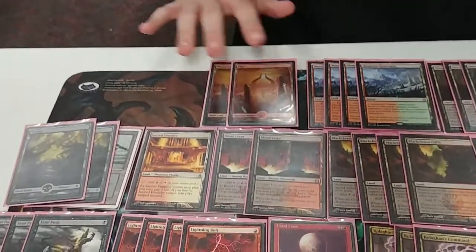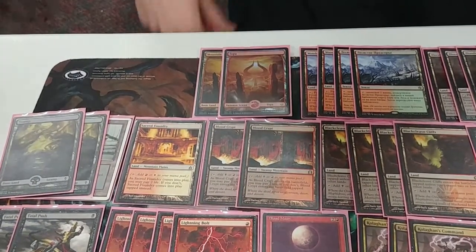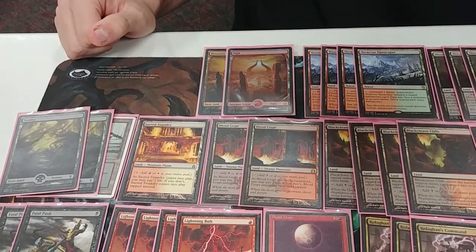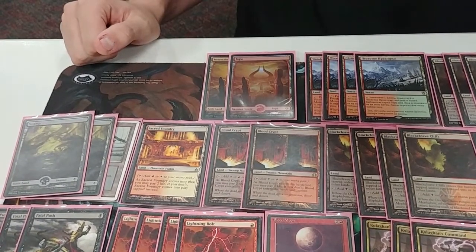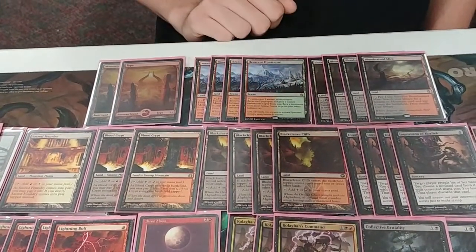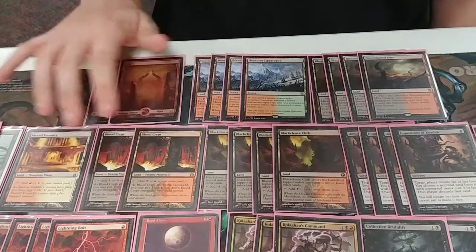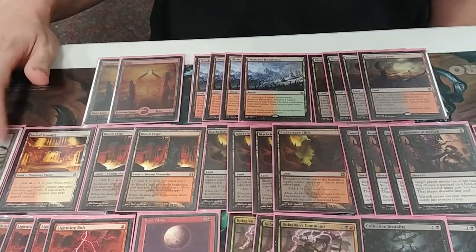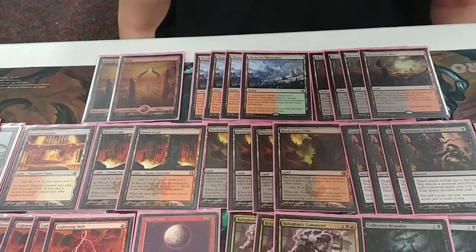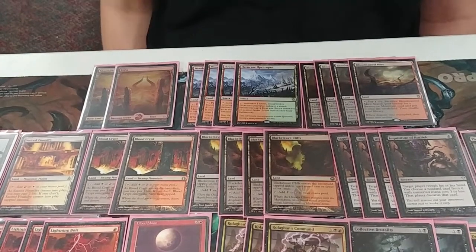Let's touch on your mana base first. We have two basic mountains, three basic swamps — with the white-bordered swamp for the tilt factor. You need a decent amount of basics because this is a Blood Moon deck, and you aren't incredibly greedy with your mana base. I run eight fetches: four Wooded Foothills, four Bloodstained Mires. The Wooded Foothills are because I can't afford Arid Mesas. They fetch my Blood Crypts and the Sacred Foundry. My only white spell is Lingering Souls, and I have discard outlets, so I'm not worried about the Foundry being Ghost Quartered.